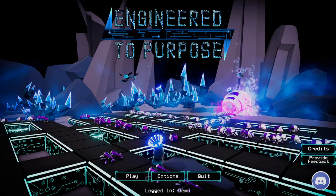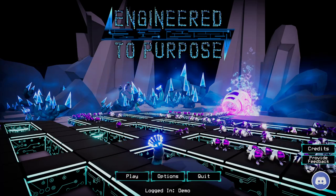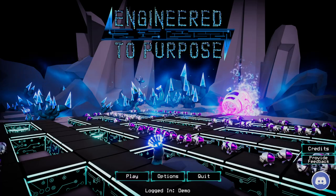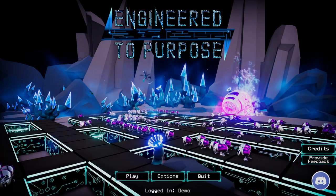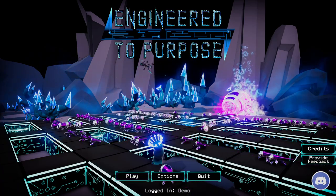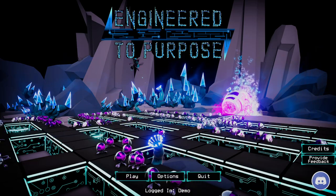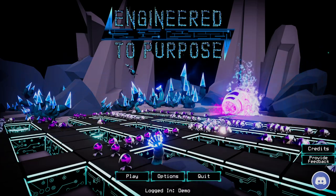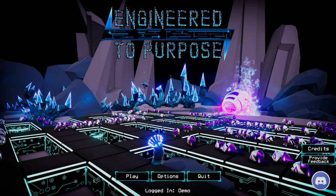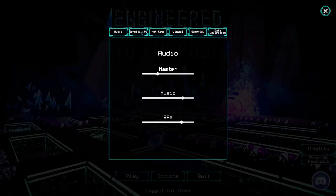Today, back again looking at another new tower defense game. One of the devs at Confidence Roll Games was nice enough to give me a preview key, so I'm going to check out and show you Engineered to Purpose. As you can see, it's got a very distinct art style — very cool, very neon. What makes this one different is that you custom design your towers to suit your strategies.